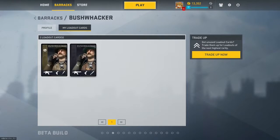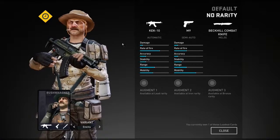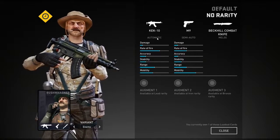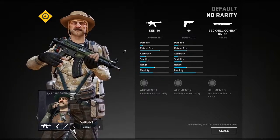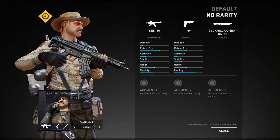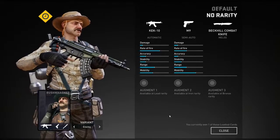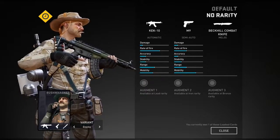Starting with his basic loadout card, you start off with a KEK-10, which from playing a lot of the mercenaries' basic cards I would say is by far one of the best starting weapons in the game. It's really good — a really high amount of ammo, I think you get 45 bullets per clip, and it just seems to tear people apart. It's a really good standard weapon for Bushwhacker.